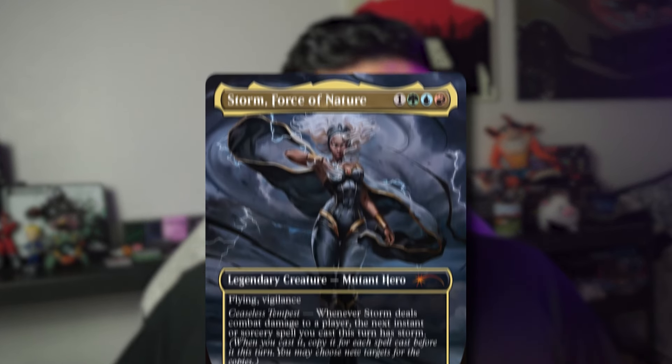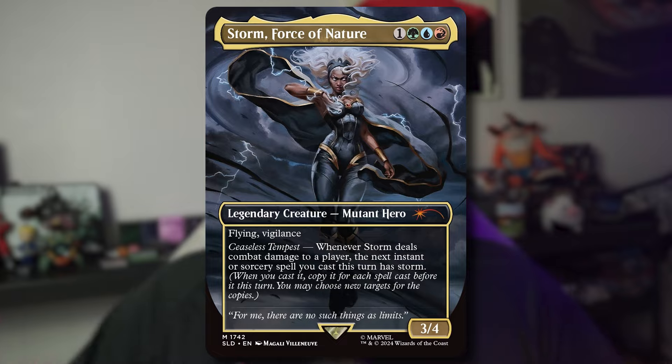A week has passed and I'm pretty sure everyone unanimously agrees that Storm Force of Nature is one of the most insane spell-slinger, storm, combat brew-type commanders out there. The card combines the shenanigans of RUG — a little bit of combat, a little bit of spell slinging off the blue side, a lot of aggression off the red, and maybe some tutor creature shenanigans off the green side.